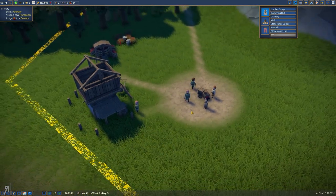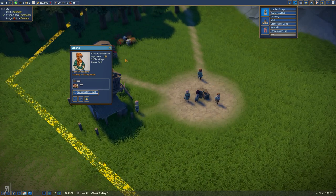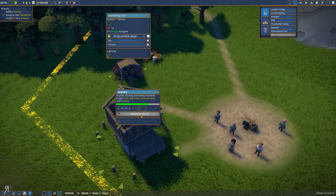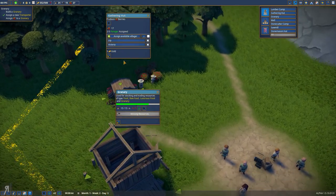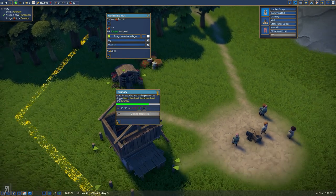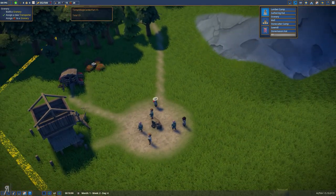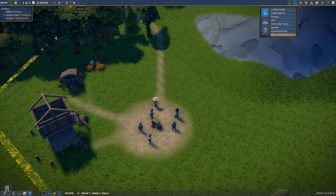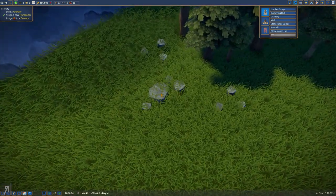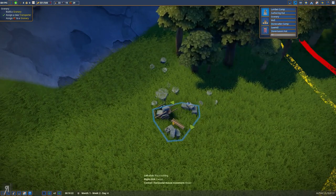Build a granary, assign a new transporter — so Lillian's going to be a transporter. Transports resources. And assign berries to the granary. How do I actually do that? Oh, we need stone — the granary is not yet done. How much stone do I have? Do I not have any? I think I might not have any stone. We probably want to get a stonecutter camp or something like that, because this produces stone. Is there any other stone anywhere else? Yeah, there's some stone there.